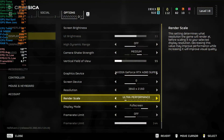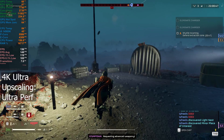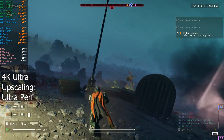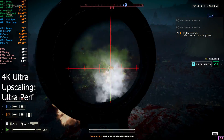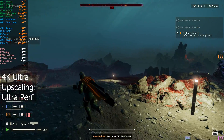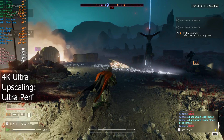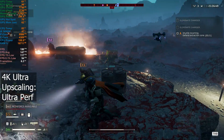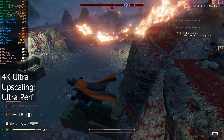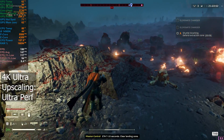I'm going to test with the upscaling set to ultra performance. We're starting to see GPU usage come down to 85%, and we are seeing 130 to 140 FPS. It definitely starts becoming diminishing returns when you see the GPU being used less. I'd definitely rather keep the image quality at a higher upscaling preset and keep GPU usage high.